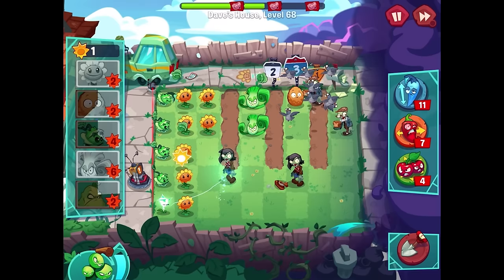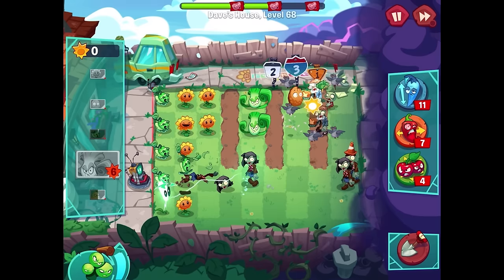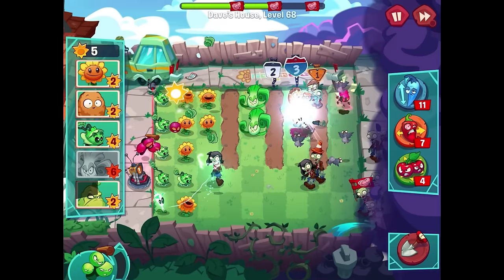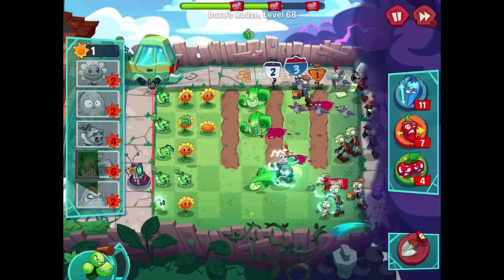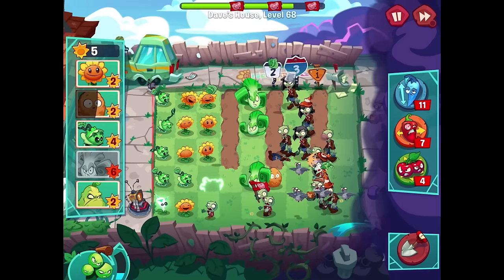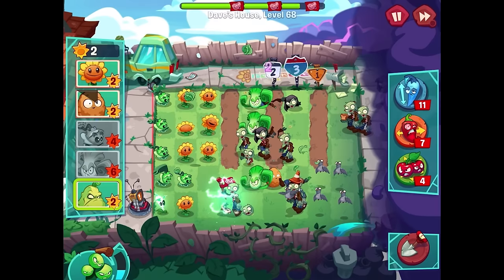With the walnut up here, the bong choys can't actually reach it. I'm a little bit worried about this zombie eating through. I'll get more cabbage pull out — a little bit more damage might do the trick. We've got grapes of wrath coming out too, that'll help. I think I'll do a bong choy here, and if I could just get one more sun to set up a walnut to protect the bong choy, that's really good. There's a ton going on — it's a little overwhelming. Another bong choy got destroyed immediately — I thought we'd have some time there.